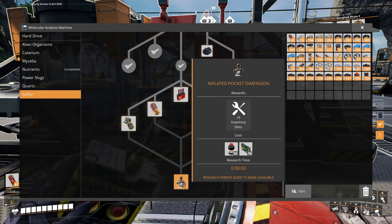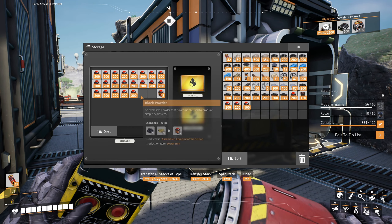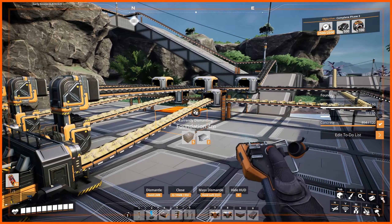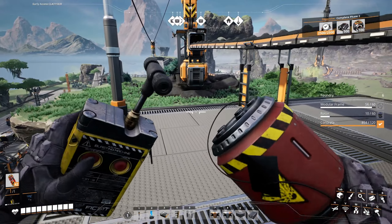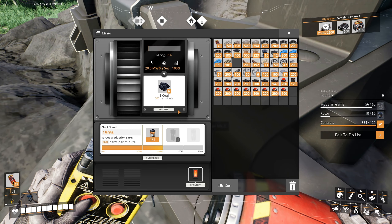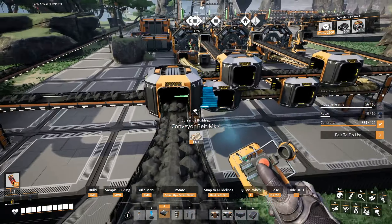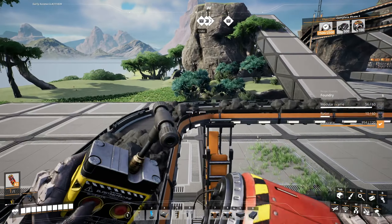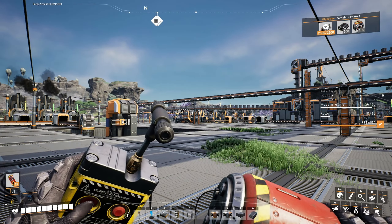We can research the rifle and then do that. These are MK3s. Now let's overclock this. We're going to have to come back here with some encased industrial beams to upgrade this line. Just keep in mind this coal line is also used for steel over there. But other than that, I think we're done here — we are producing a lot more steel pipes now.